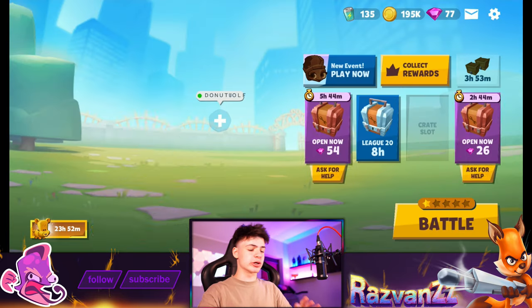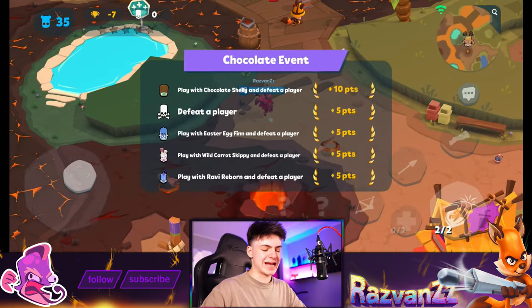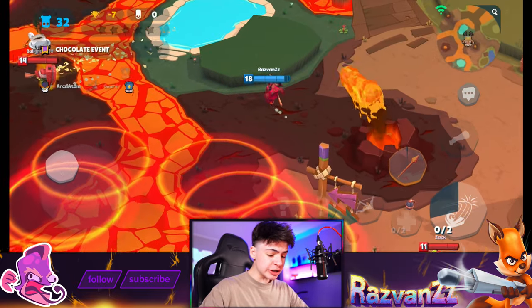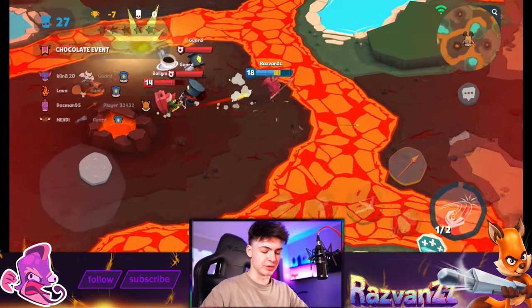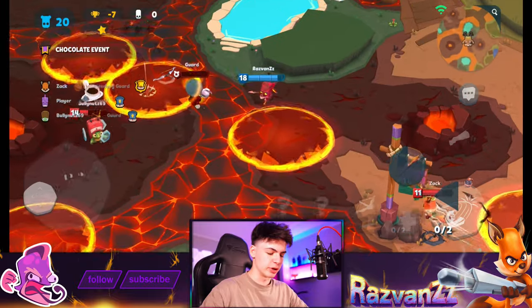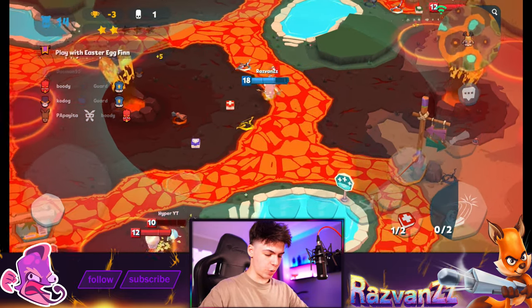Ruby isn't necessarily a team character so I don't recommend playing teams with her, but she'll be solid because she's really strong. Let's go for the event instead. That is way more like it — we're not missing that. I don't understand how that happened, but fine. Two guards at the same time — yes sir! We're really redeeming ourselves here.